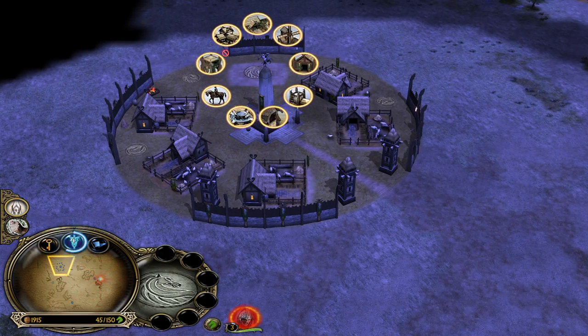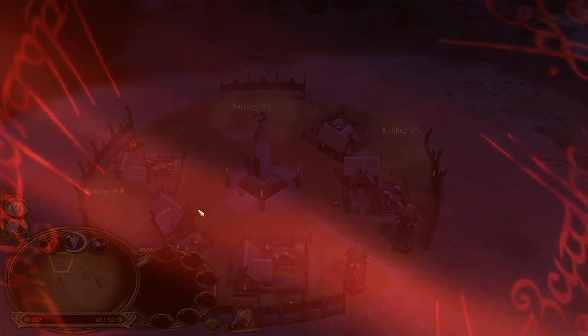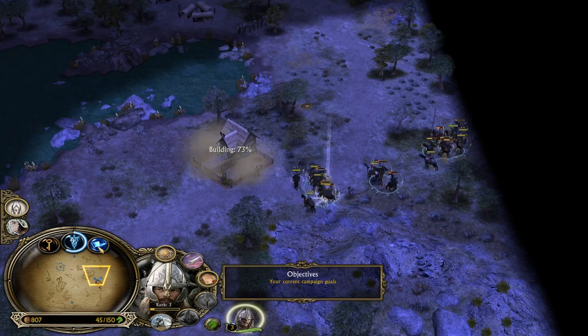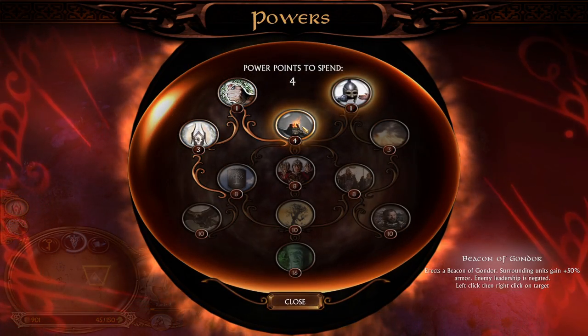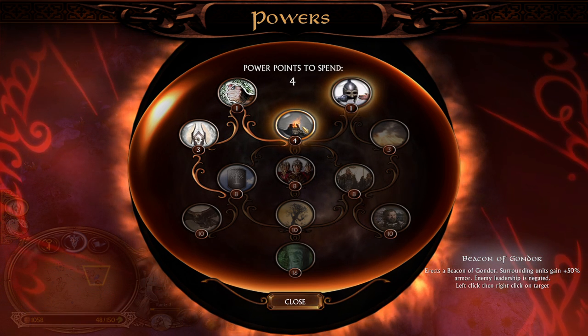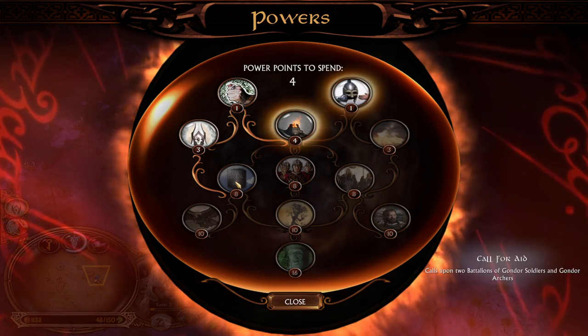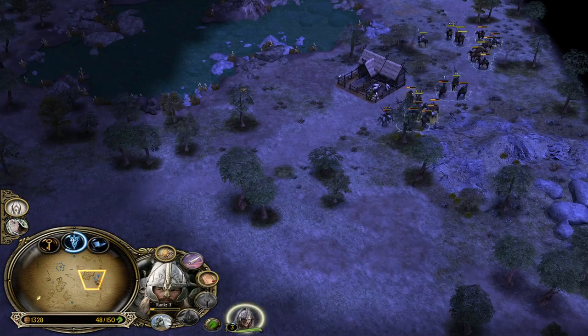We have enough money now for the armory. We are even cash floating a bit but it should be fine. We have also four power points collected - we can invest that into the Beacon of Gondor. Surrounding units gain 50% armor and enemy leadership is negated. But I think we need to go 8-8-16 to get the Army of the Dead unlocked as soon as we possibly can.